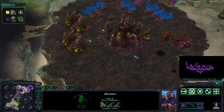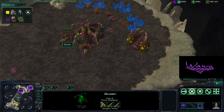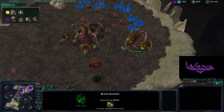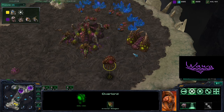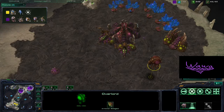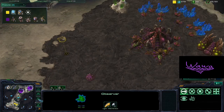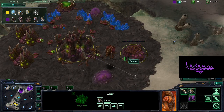We see two Queens here at the natural for Semtex. Maybe he wants more larvae, but it's pretty hard to make use of that much larva because his economy is going to be pretty low at this early stage. The Robotic Facility is not really being used yet. Kalma's Observer is out, seeing everything he needs to see, and he can already tell there's an expansion for the Zerg — which is to be expected, pretty standard for Zergs.